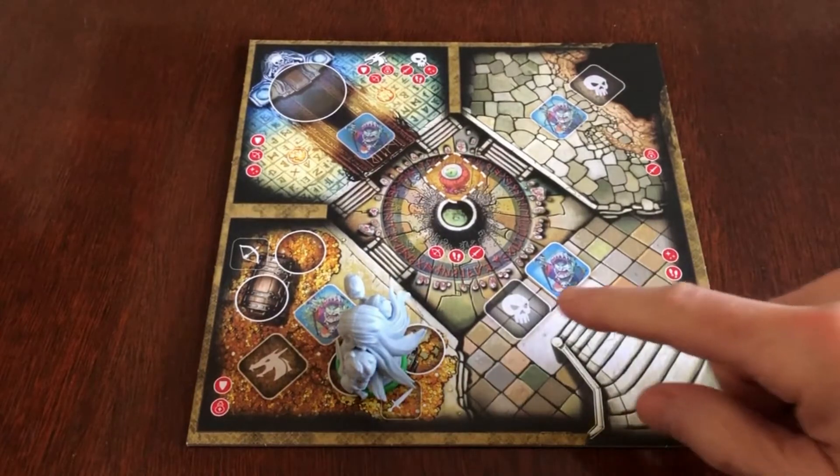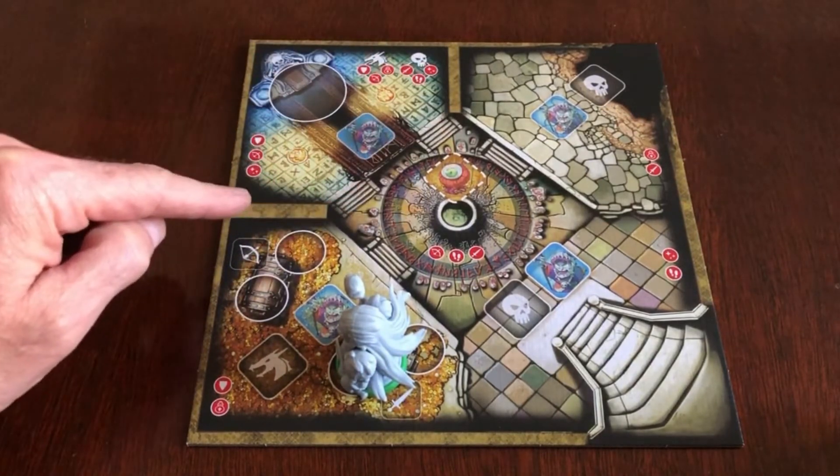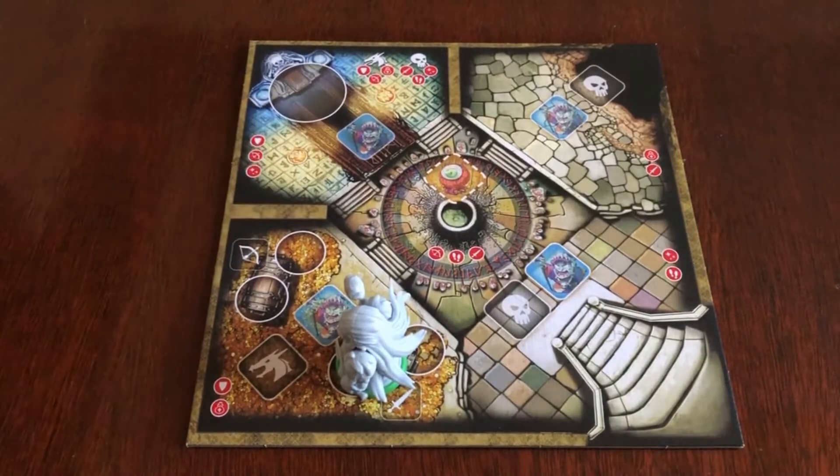There are two important points to know about this tile. Number one, this corner room up here is considered the Throne Room, and it does not obey monster limits when Malefius is adding monsters to this room.